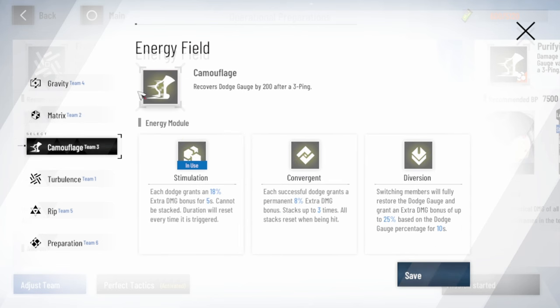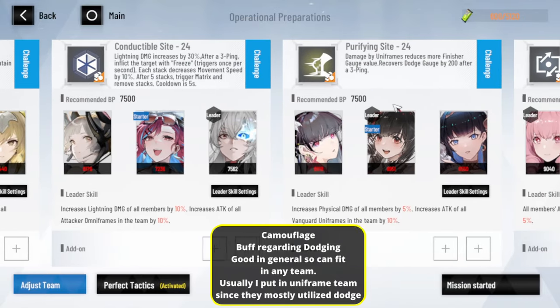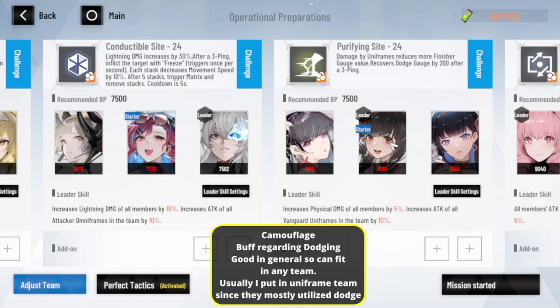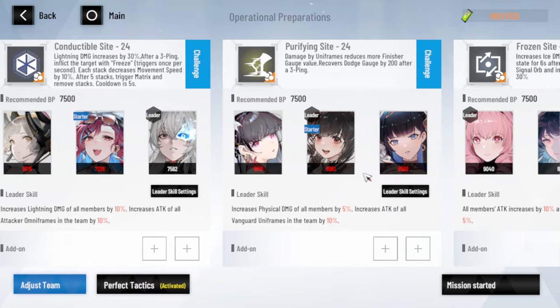Camouflage buff is mostly about dodge. The base one gives you a dodge gauge of 200 after you do 3 pings, and anything regarding dodge gives you more damage. I usually put this on Uniframe because Uniframe does a lot with dodge — executing the Uniframe unique skill, speed attack, and finishing move. That's why I usually put it on Uniframe.